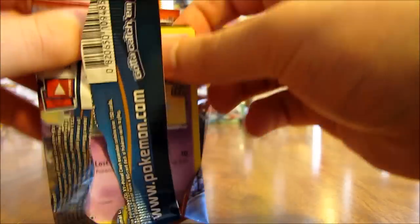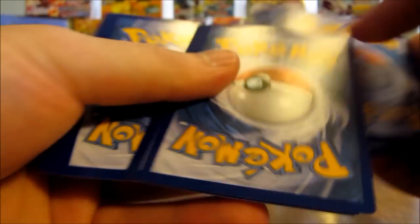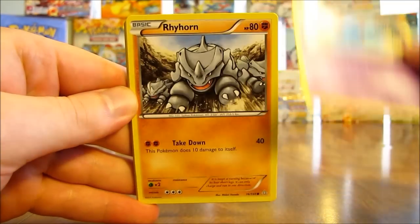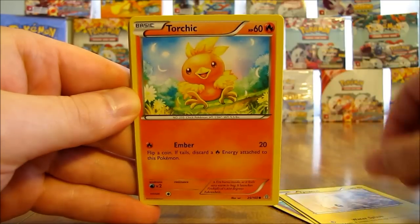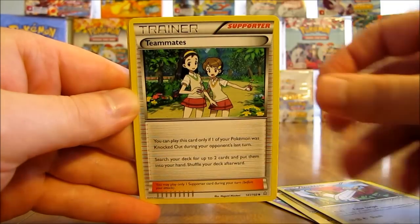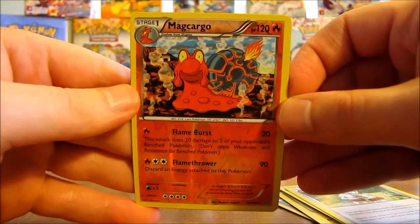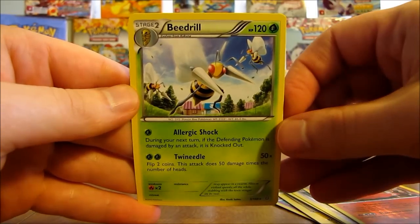Moving on to the next pack. Starts off with Tentacool, there's Rhyhorn, Tynamo, Torchic, Staryu, Professor Birch's Observations, Double Blade, Teammates. Reverse holo is a Magcargo, which is an uncommon — thought that was a rare at first. And then the rare in the pack is a Beedrill non-holo.